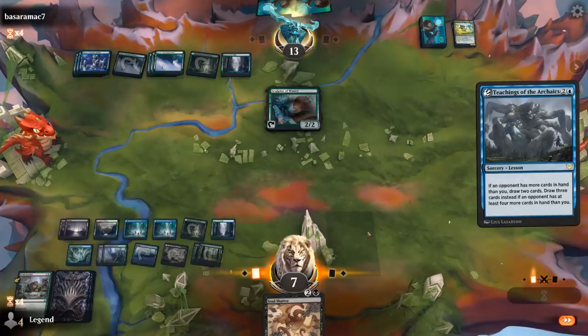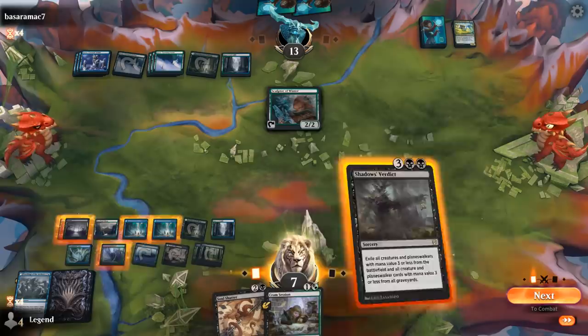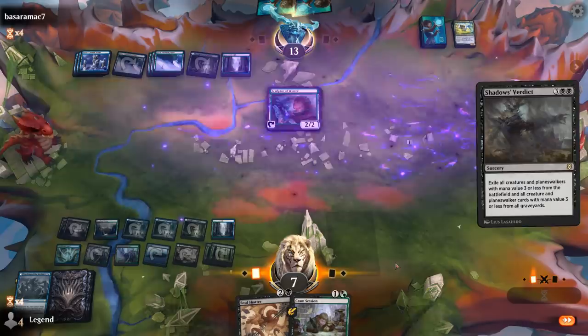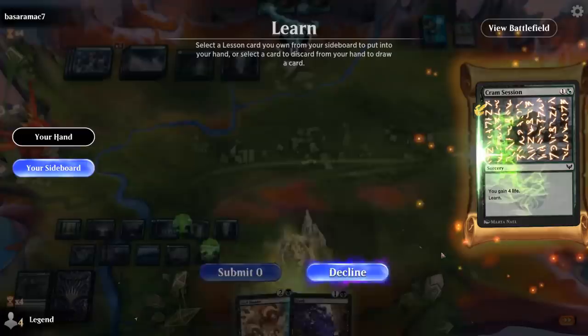If they respond I can Soul Shatter in response to make sure we have fewer cards in hand — they might waste the card. Shadow's Verdict is an answer, and then we can hold Cram Session for next turn. This would be a nice spot to find Zenithar — Introduction to Prophecy.